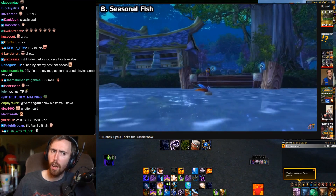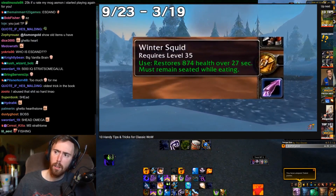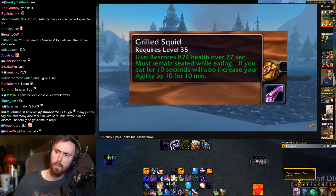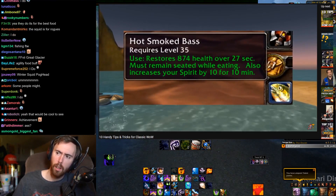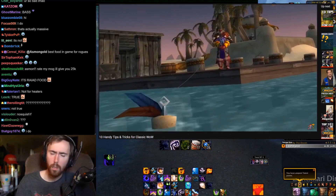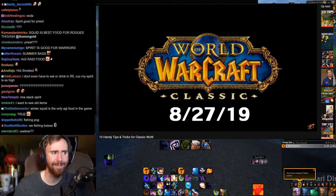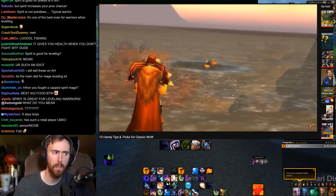And for any fishers out there, in Classic there exist two seasonal fish: the Winter Squid, which can only be caught between September 23rd and March 19th, and the Summer Bass, which you can get from March 20th to September 22nd. The Winter Squid is the more sought after one, since it's used for the Grilled Squid consumable, which is the best agility food. The Bass is used for spirit, which is mainly handy for priests. For gold making, make sure you pay attention to when these are on and off-season, and you can make some extra gold by selling off-season fish. Classic launches on August 27th, so you'll have less than a month to catch the Summer Bass, and once September 23rd rolls around, it'll be unavailable for six months — an opportunity to score some easy gold.